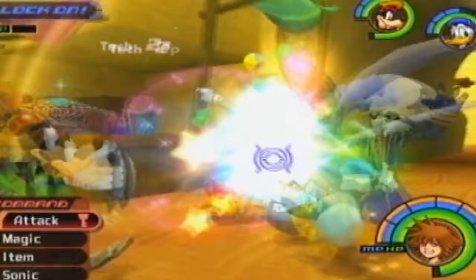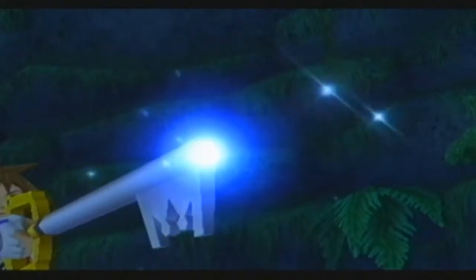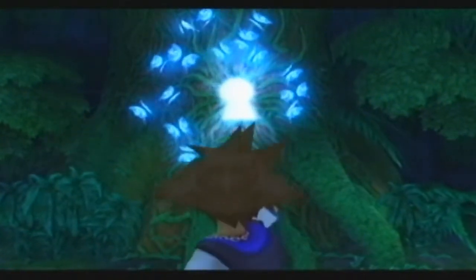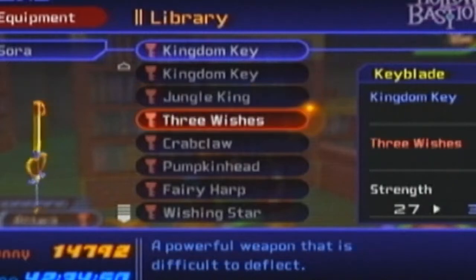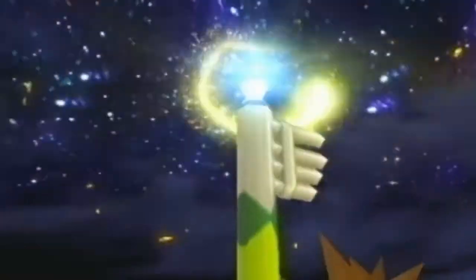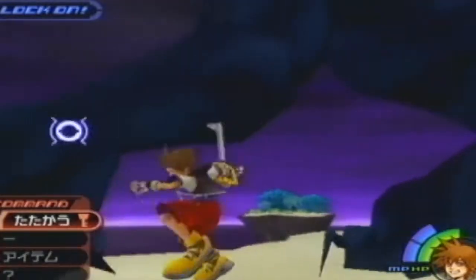One of the main items Sora will carry is the Keyblade. It is not only a weapon to defeat enemies, but it has the symbolic purpose of locking the door to each world. One of the Keyblades will raise Sora's attacking abilities while at the same time drastically reducing his magic points.